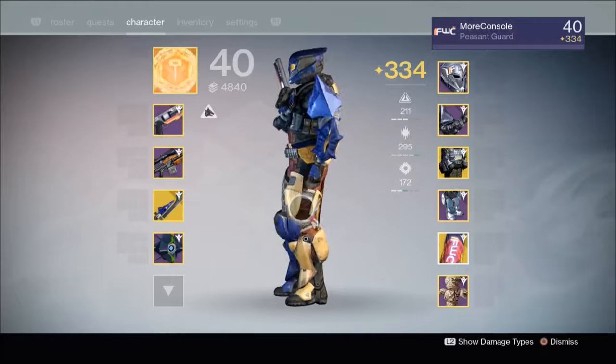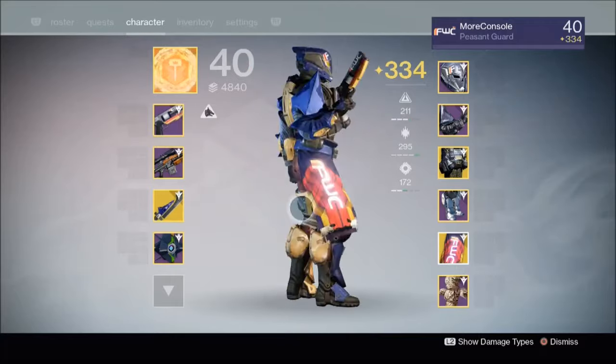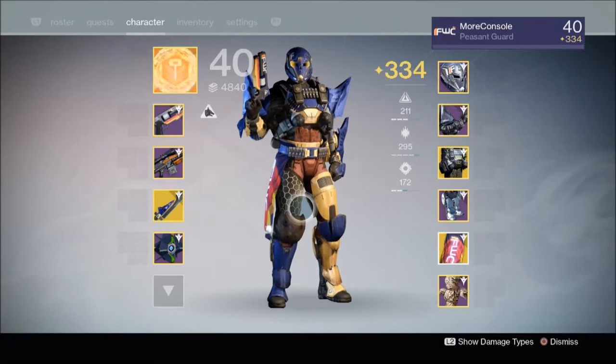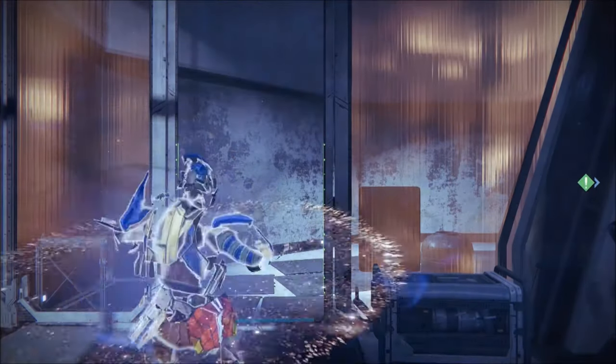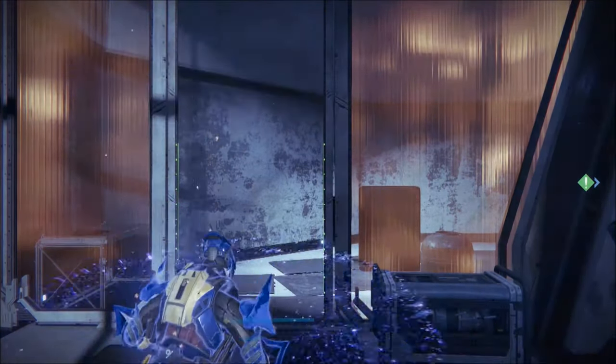And here it is — that's what it looks like. I'll give you a little twirl. I'm kind of dressed up in my Future War Cult gear at the moment, just to add a little Future War Cult flourish. Let's have a look at the Future War Cult spawning effect. If you're wearing a Future War Cult exotic class item when you respawn, you get this subtle spawn effect that's unique to Future War Cult.